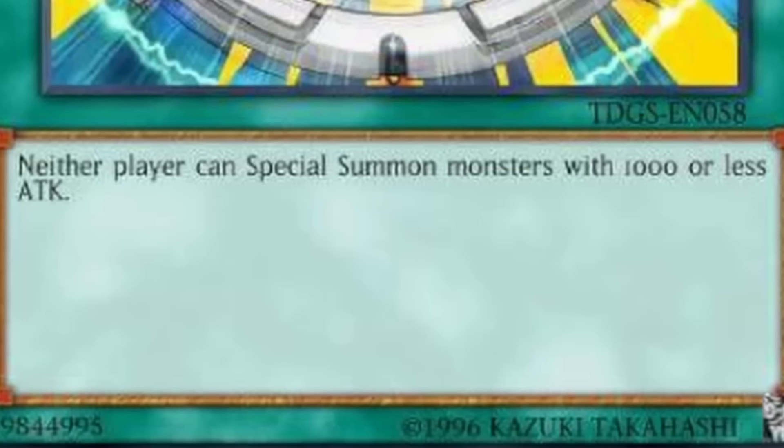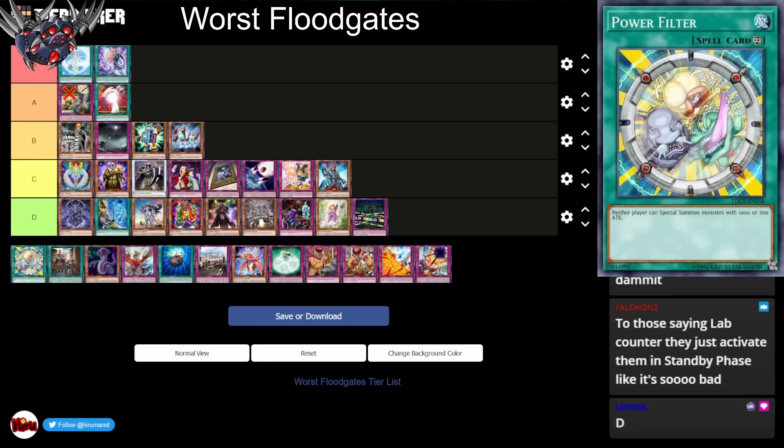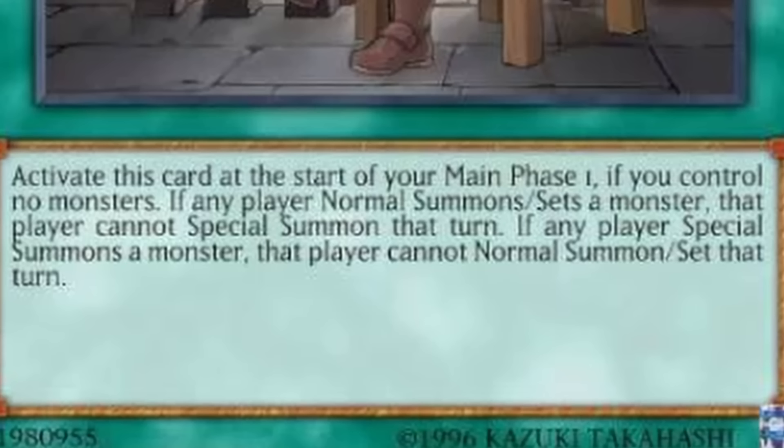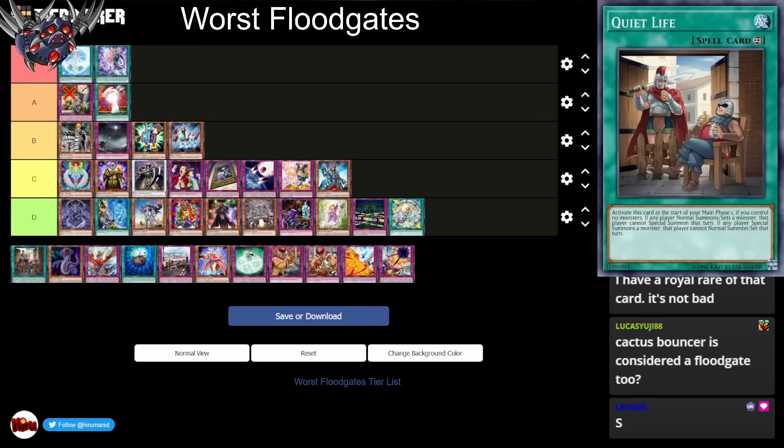Power Filter: neither player can Special Summon monsters with 1,000 or less attack. Normally against all the floodgates in the game, this is terrible. However, against all these garbage floodgates, this seems amazing. We're putting it in D tier. Quiet Life: activate at the start of Main Phase 1, if you control no monsters. If a player Normal Summons or sets, they can't Special Summon; if they Special Summon, they can't Normal Summon. Quiet Life is a decent floodgate — just compared to normal floodgates it's garbage, but compared to these floodgates it's amazing. Not half bad.